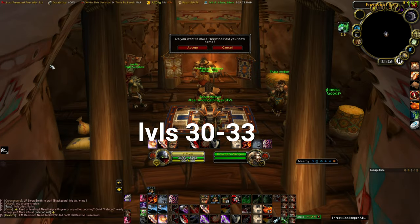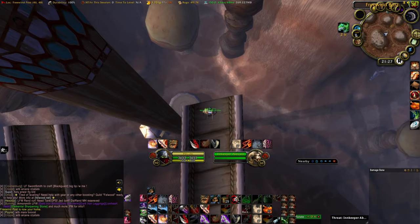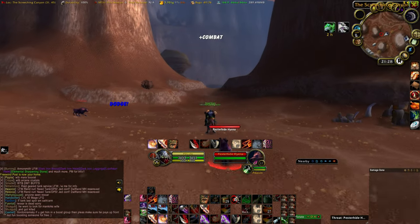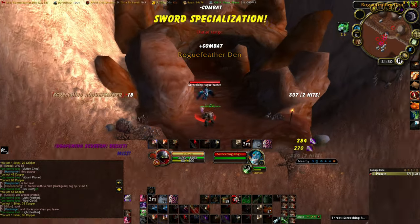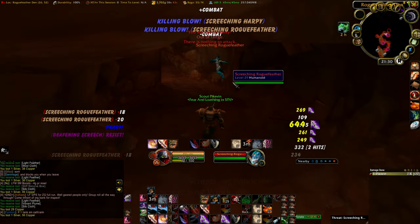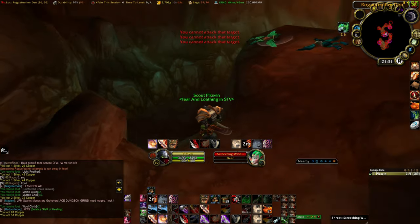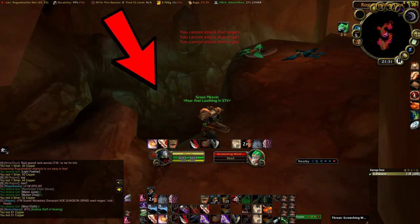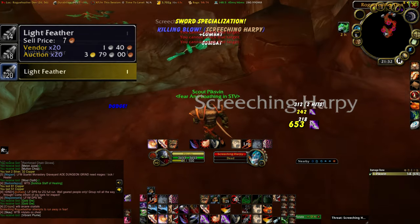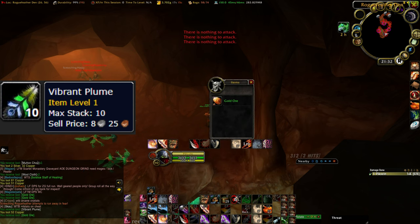From levels 30 to 33, make your way to Thousand Needles, get the flight path and set your Hearthstone. I suggest you pick up all the quests in this zone and start completing them. Once you are done, make your way to this cave and start grinding on the harpies. Be careful — these mobs have a very fast respawn rate and some of them also have a silence effect. This cave is also loaded with Iron and Gold nodes which respawn pretty fast. Make sure you get to at least 175 in Mining before you leave. If you over-aggro too many mobs you can always jump down the little crack here and the mobs should bug out and reset. These harpies drop Light Feather which sells for a lot on the Auction House, and Vibrant Plume which is used for the Darkmoon Faire rep grind and can sometimes sell or be vendored for a decent amount.